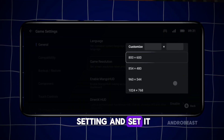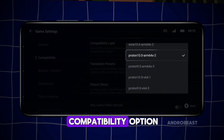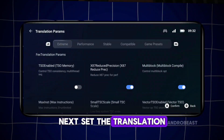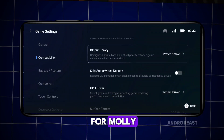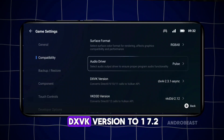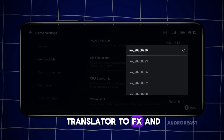In the General tab, look for the Resolution setting and set it to 960x544. Now go to the Compatibility option and set the Compatibility layer to Proton 10 Arm64. Next, set the Translation parameter to Extreme. The GPU driver will be set to default for Mali, but if you're on Snapdragon, select the latest Turnip driver instead. After that, set the DXVK version to 1.7.2.